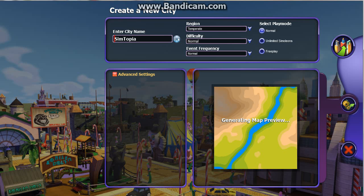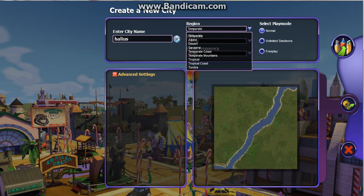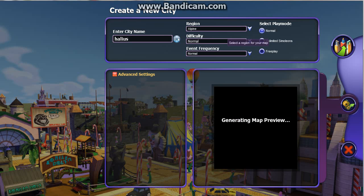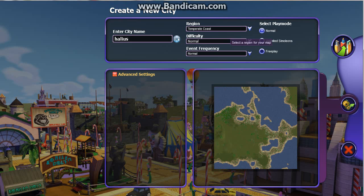So we're gonna start a new city. We're gonna call it Halions. We're gonna see what all these different kinds do, because I'm kind of curious. Alpine, Temper Coast — let's get the East Coast going. That actually seems cool. Difficulty: Normal. Turn it to Free Play.